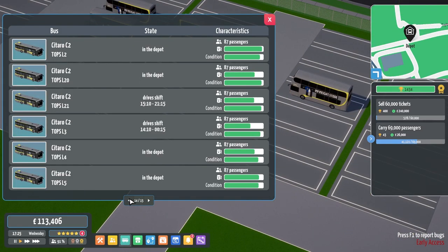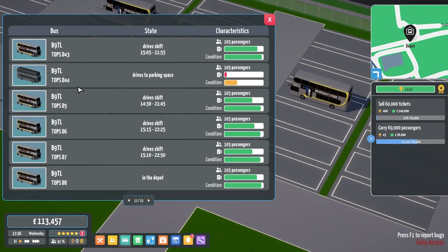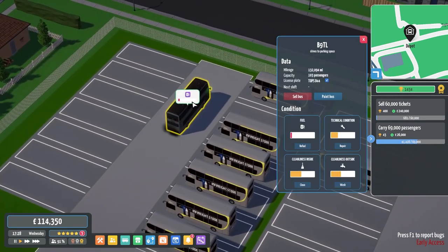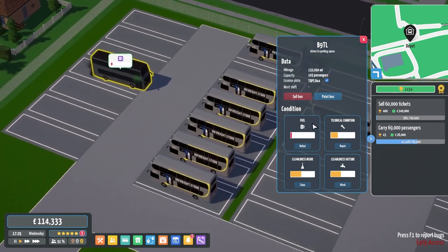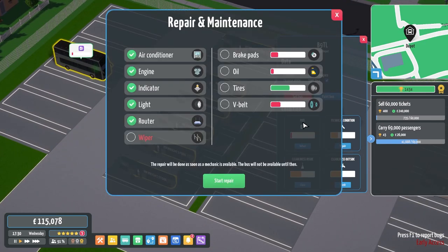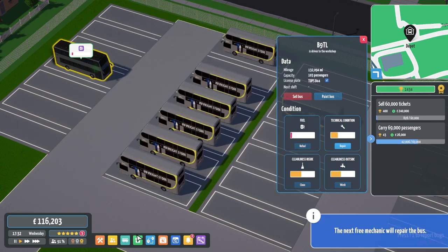If we go into Bus Fleet, we can actually have a look down the list. 44 - yep, perfect. We've just got a brand new bus, which is great. Well, I say a brand new bus, we've got a brand new second-hand bus, which I'm about to get repaired and everything done.